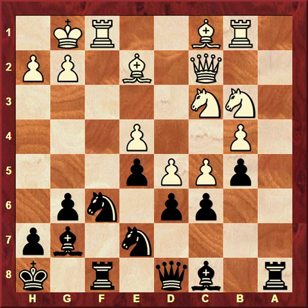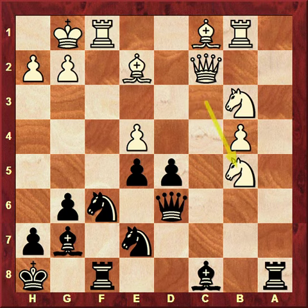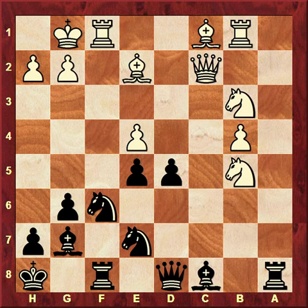Then we just should take on d5. He might take on d6, queen d6, knight b5, queen d8. The position is quite balanced, but at least we are not worse, and we definitely managed to destroy his strong pawn on d5.